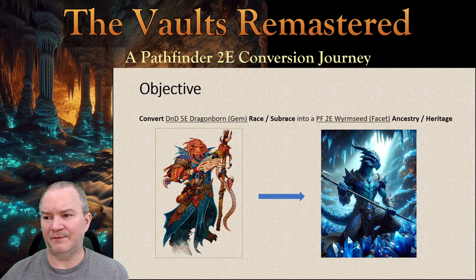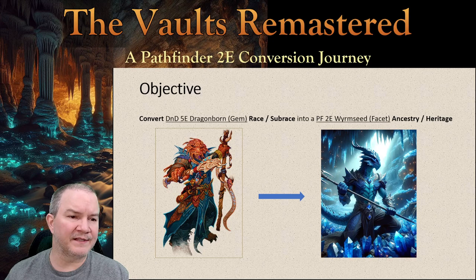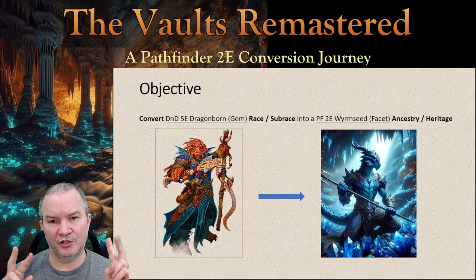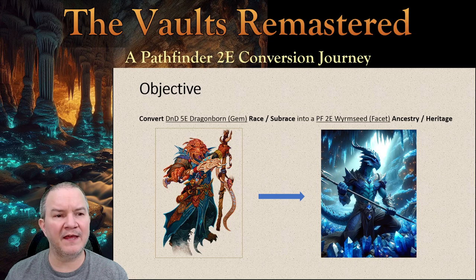Let's take a quick dive into the concept. 5th Edition Dungeons & Dragons has maybe one of the most popular races out there, aside from it being a little bit weak. There's this creature known as the Dragonborn — you are a humanoid, walking, talking son or daughter of a dragon. Who doesn't want to play one of those? In 5th Edition, there are three different types of Dragonborn: the Metallics, the good guys; the Chromatics, the bad guys; and the Gem Dragonborn, the gray area guys.